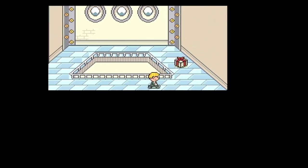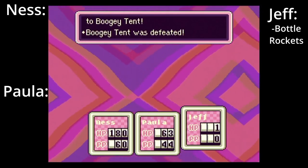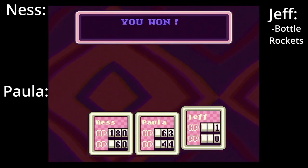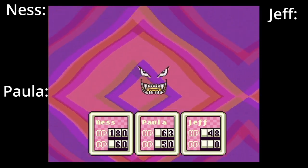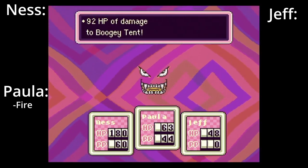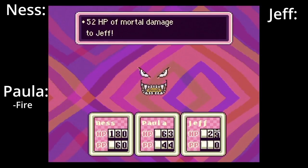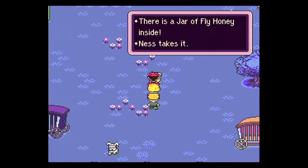Quick note: if you haven't already, grab the broken pipe in Dr. Andonuts's lab. It can be an extremely useful item later on, specifically when Jeff's IQ becomes at least 30 and he turns it into the Shield Killer. Bookie Tent. Bottle rockets can do insane amounts of damage here if you have the money, but I highly recommend saving the big bottle rocket for later. Make sure you have everyone equipped with the latest equipment and have Paula use her strongest PSI Fire, as the tent is quite weak to it. Try your best to keep Jeff and Paula alive, as the EXP is crucial when they're at these low levels. Don't forget to grab the Fly Honey after you're done.